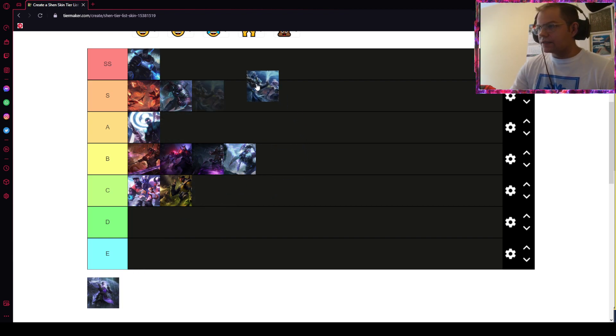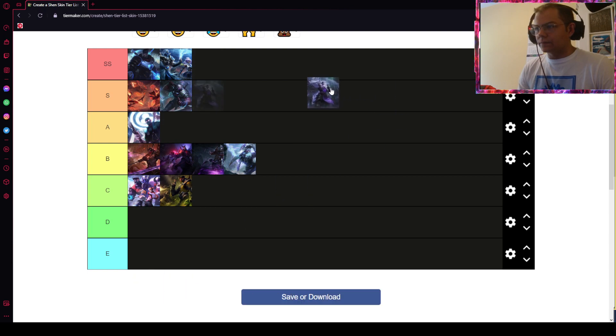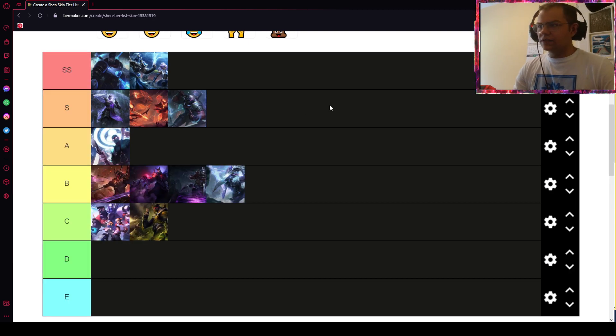Shockblade Shen is next to Full Spec as one of the best skins in my opinion. I like that when you use his W, you can see the guardian around it, he has an incredible electric sword, and the ultimate is pretty damn good as well. You can definitely get this skin.